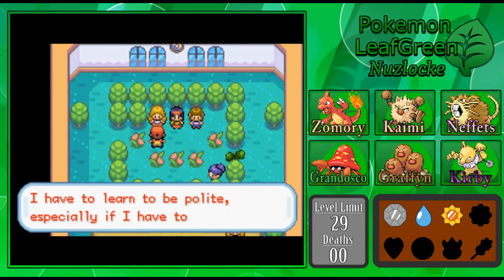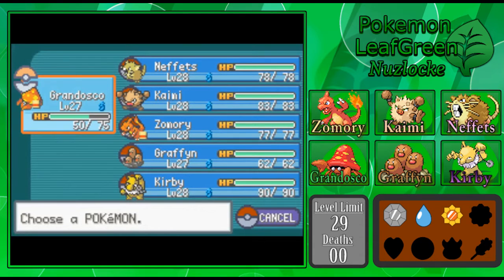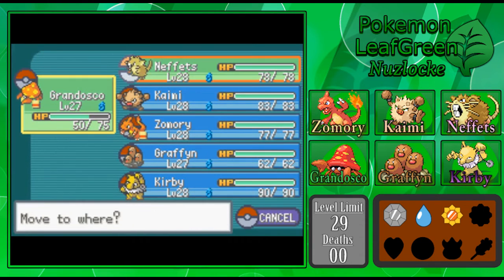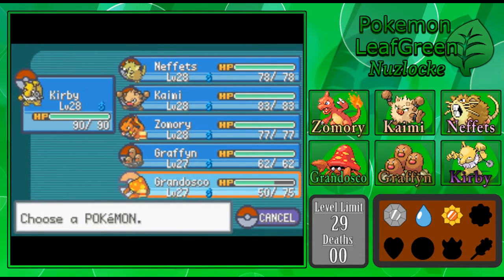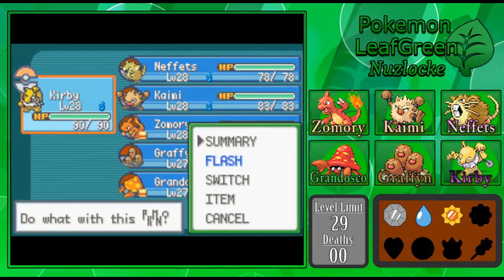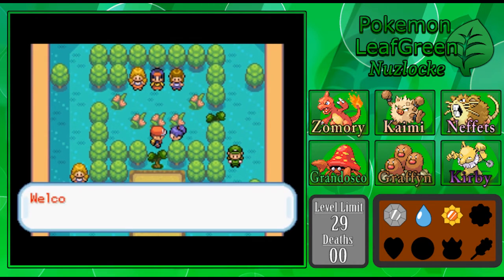A blind date coming up — I have to learn to be polite, especially if I have to battle. Is that a common thing in the Pokemon world? Like, when you go on a date, you have to battle your date? That'd be interesting. Let's throw Zamori back out front and see if these last two trainers can get him up to level 29, so he can safely take on Erika.